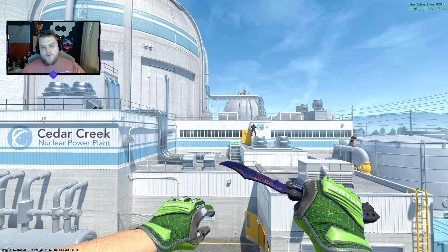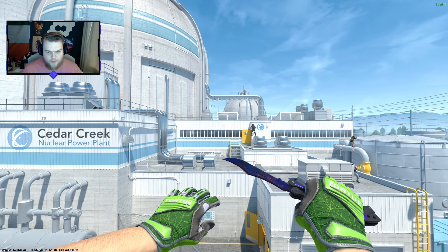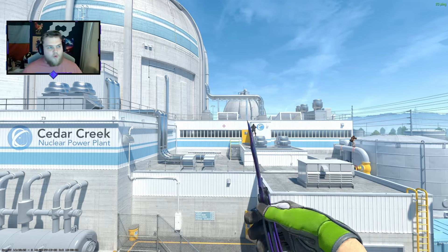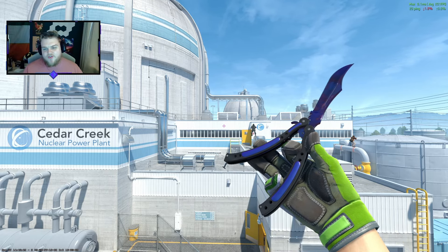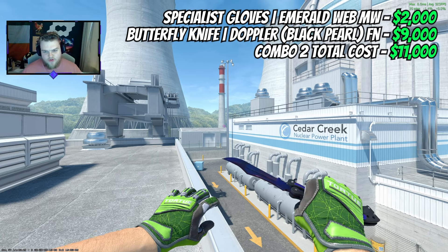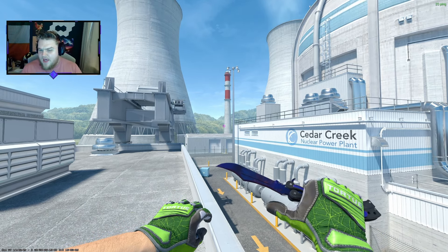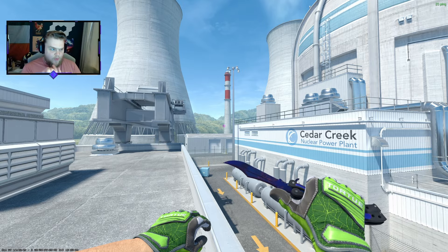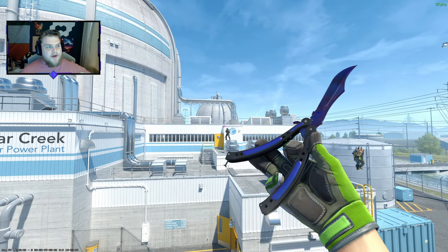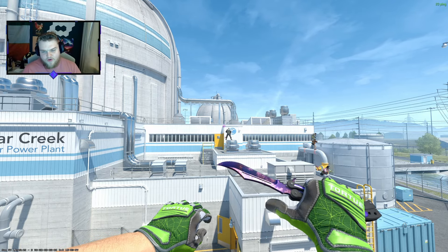This second combo is pretty much the reverse of what we just did — going from purple gloves and a green knife to green gloves and a purple knife. It's going to be the Emerald Webs at $2,000 in minimal wear, and then a Butterfly Doppler Black Pearl at $9,000. This Black Pearl looks insanely good. Overall I do think the first combo is better, but this one comes in at $11,000 if you want something a little different.